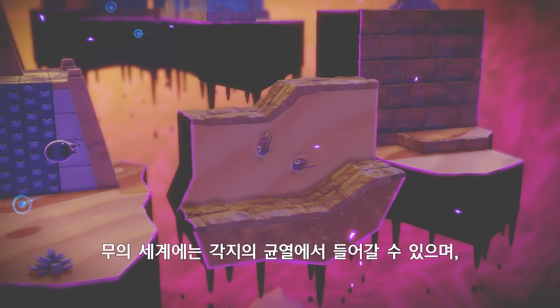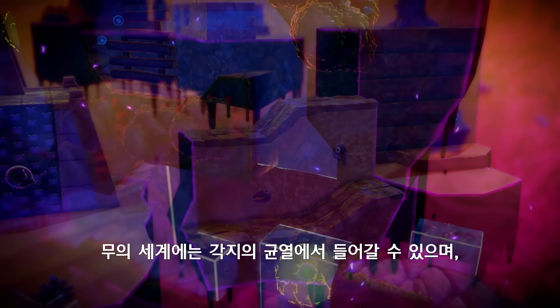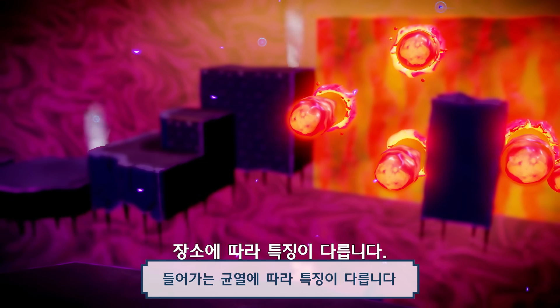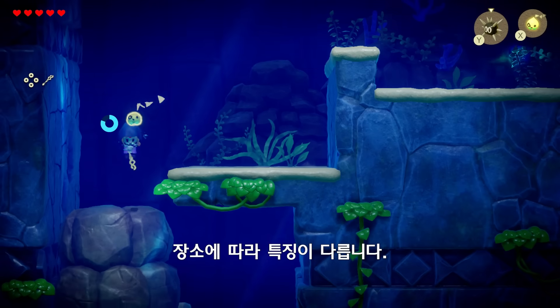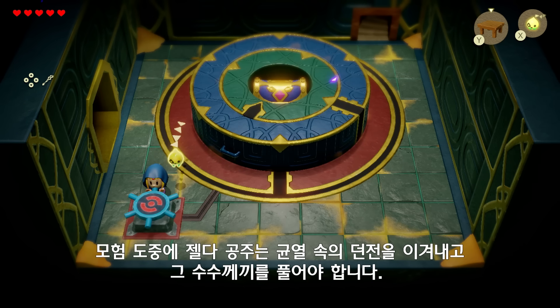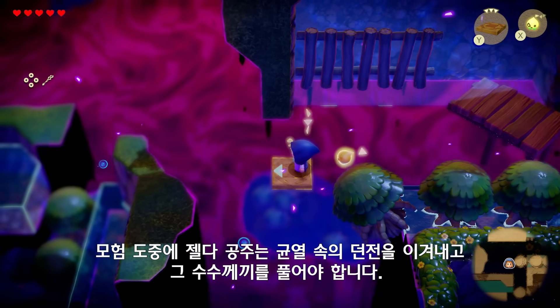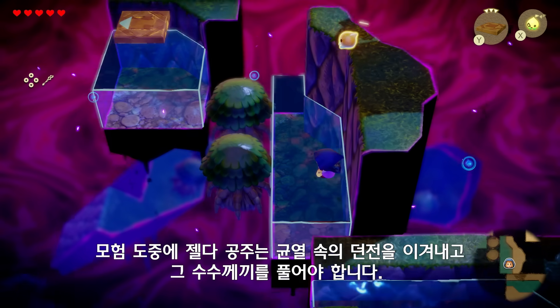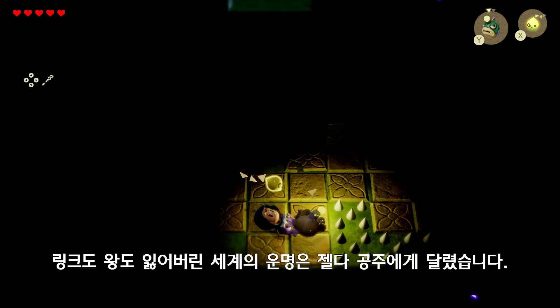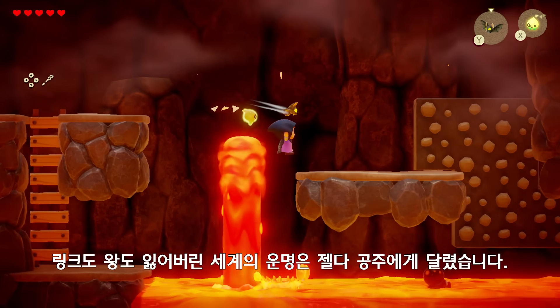The still world can be accessed through rifts scattered across Hyrule, and each entry point leads to a location with its own defining features. On her adventure, Zelda must overcome dungeons within the rifts and the mysteries they hold. Without Link or the King, Hyrule's fate rests squarely in Zelda's hands.